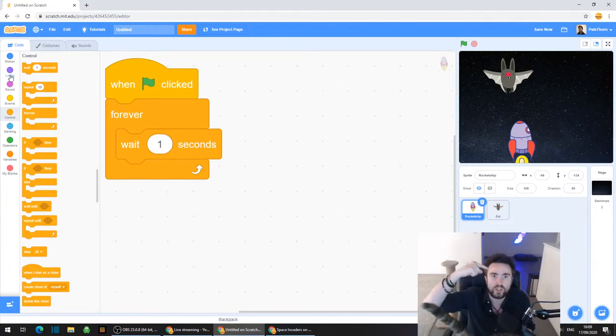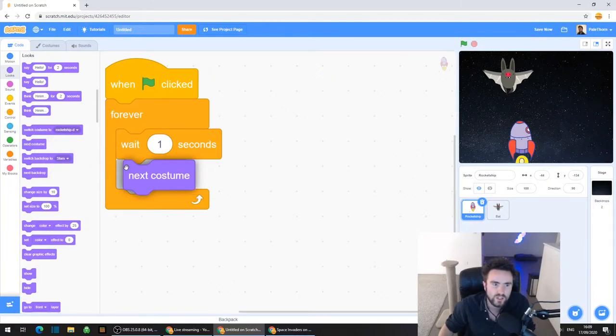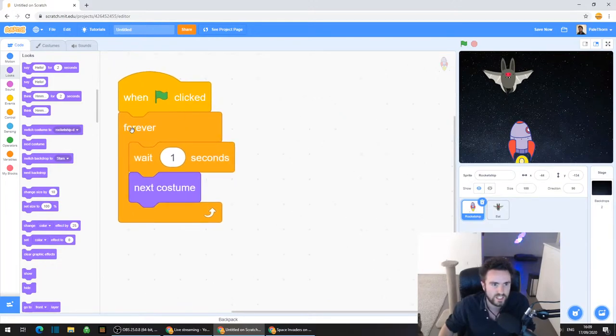We want our rocket ship to always go to the next costume. So go to the top left corner, look for Looks - the sort of dark purple category - and look for something called "next costume". That's the line we want, it's about six down. Drag that out and put it underneath wait 1 second. So now we have: when green flag clicked, forever, wait 1 second, next costume.